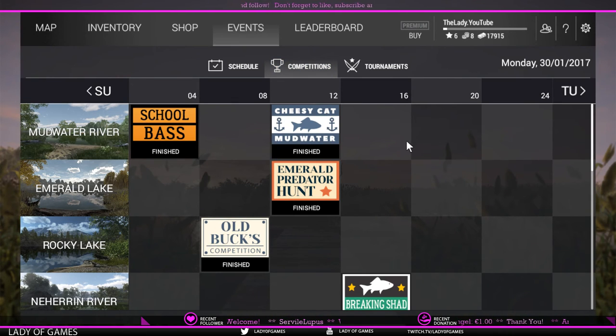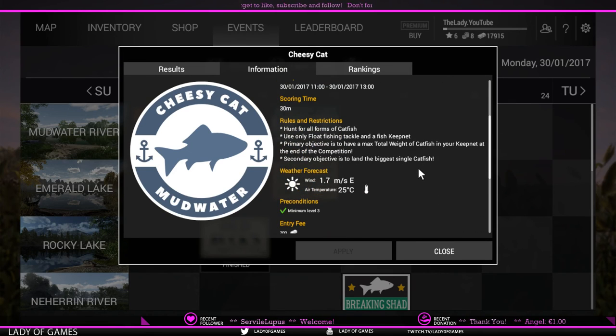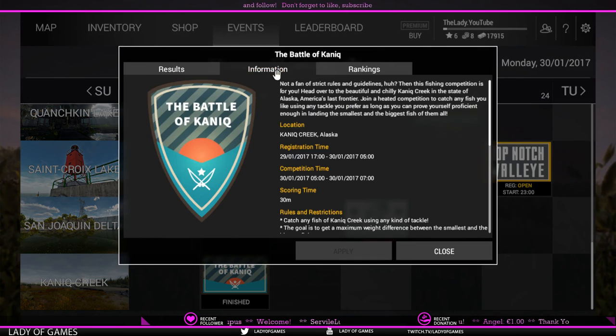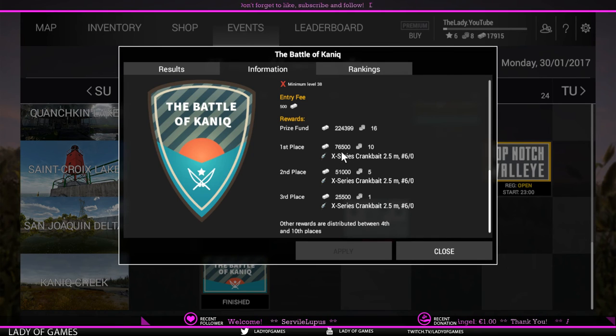Looking at today's list — it's Monday the 30th of January — there are already a bunch of finished competitions. Just click on each one to see the information. The higher the level of the competition, the more reward you get. For example, scrolling to Knee Creek, the prize is 76,500 credits. And tournaments are the top-paying option when it comes to earning money through competitions.